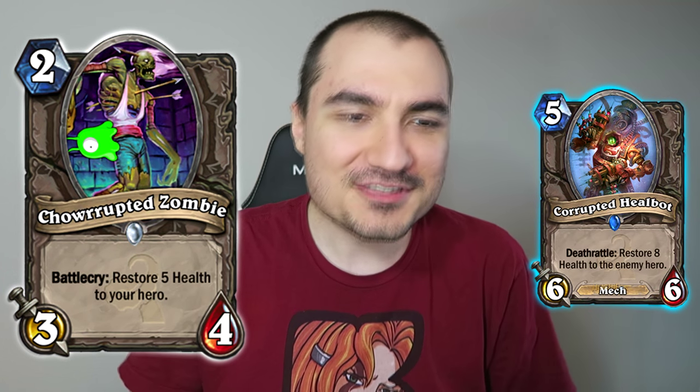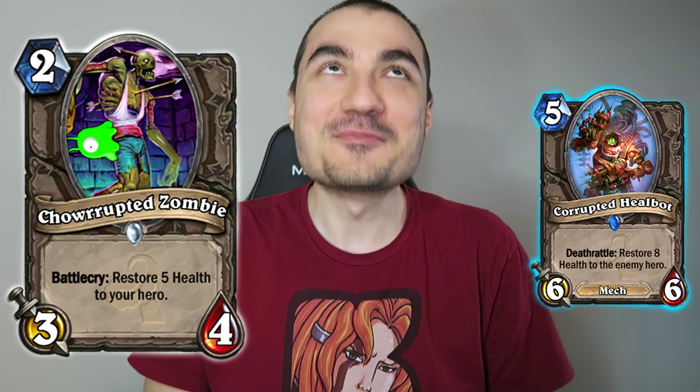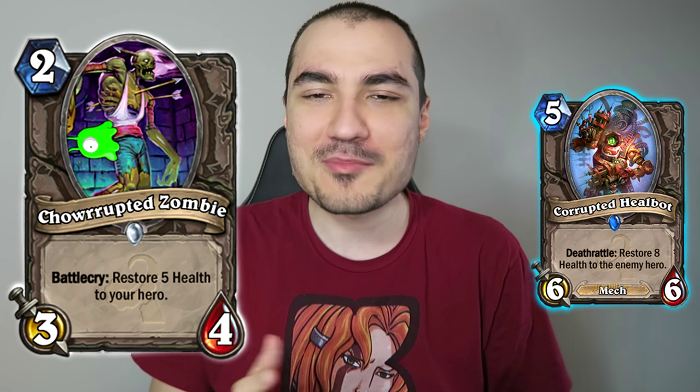I didn't really want to wait for more cards to be released. I wanted to make some of my own because I just had so many ideas going through my head. Of course, these are fake cards — these are not actual cards in the game. I started with the idea when they made Corrupted Healbot. I took Zombie Chow and made Chowrupted Zombie, where I made it have better stats and I made the Deathrattle into a Battlecry, just the opposite, and I made the target of the Heal the opposite, just like Corrupted Healbot. Obviously the card is completely broken, but some people had a laugh and I had a great time making it. So I made 10 in total and wanted to share them to get you guys a bit amped up for the corrupted cards and maybe the Old Gods expansion as a whole.